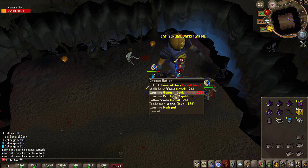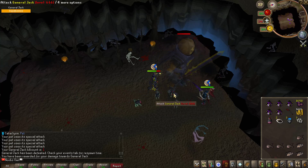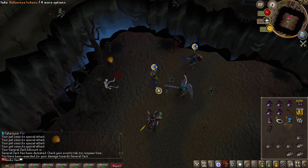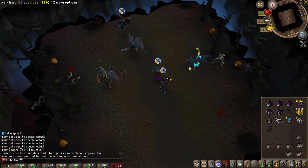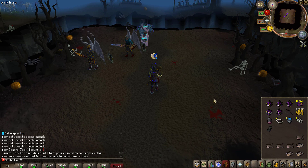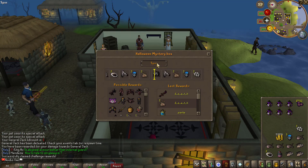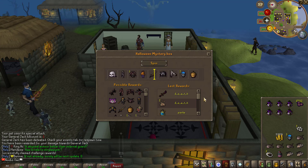The global boss will spawn back in about three hours — once every three hours, just as a heads up. He has a lot of great drops including all of the Halloween event items, so definitely make sure to kill the boss once it's up. With that, we've finished the full adventures log, so let's go ahead and open up all six of these Halloween mystery boxes to see what we can get.